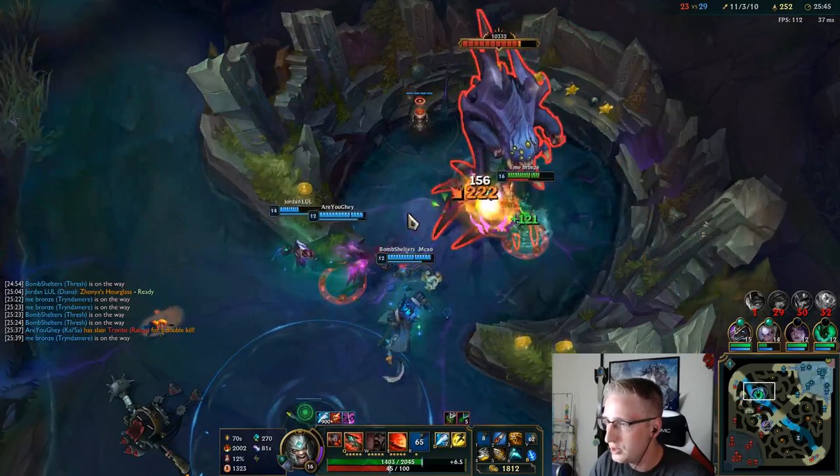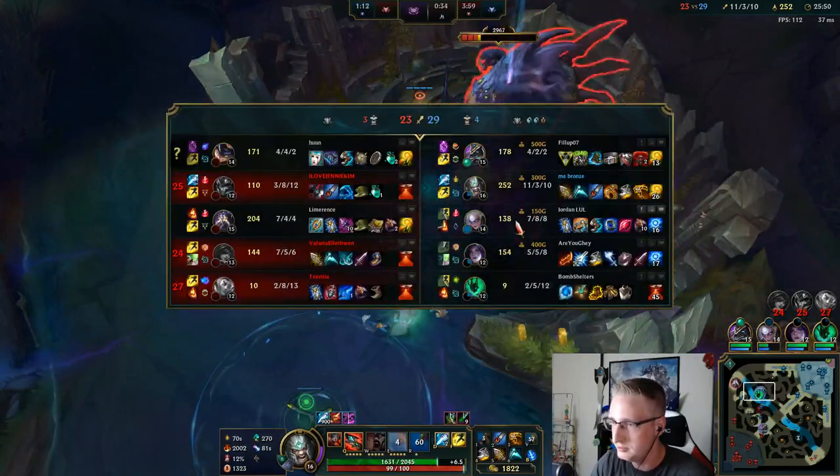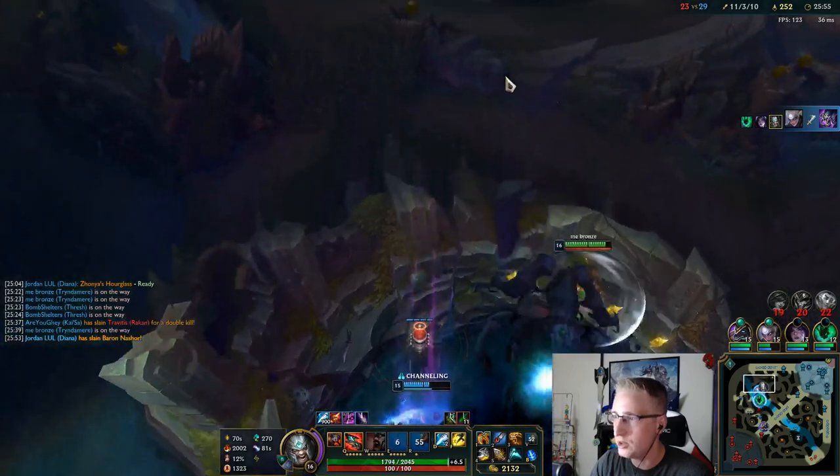I was just looking to do Baron, and Rumble was greeding to get this pink ward and punish him for it. That pink ward I bought got us so many picks.